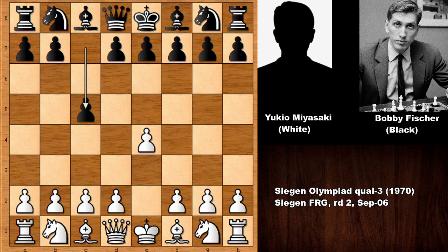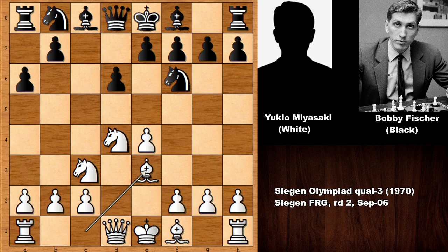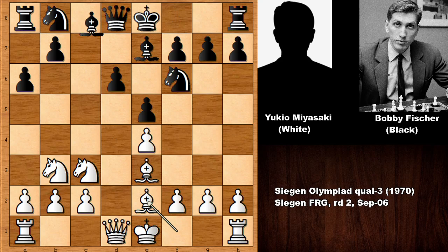Miyazaki, who has the white pieces, starts the game by pushing the e-pawn. Bobby Fischer played c5 — the Sicilian Defense. Knight to f3, d6, d4, and we have the open Sicilian. Knight to c3.